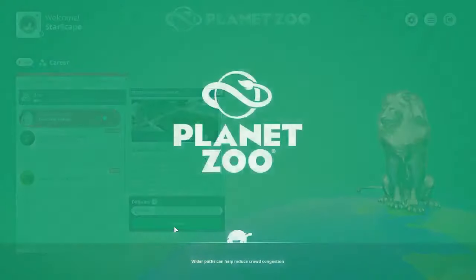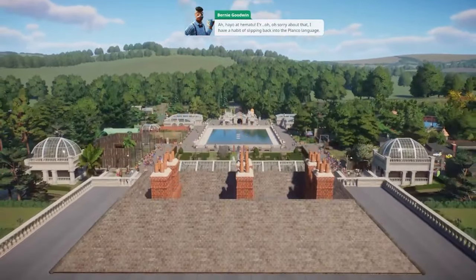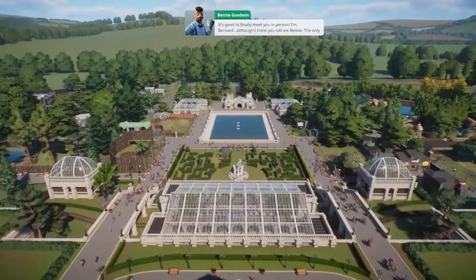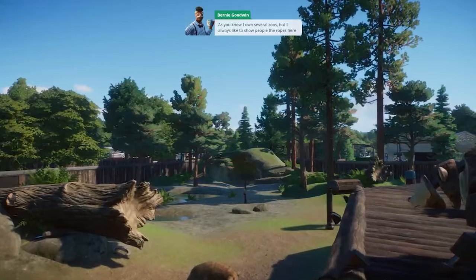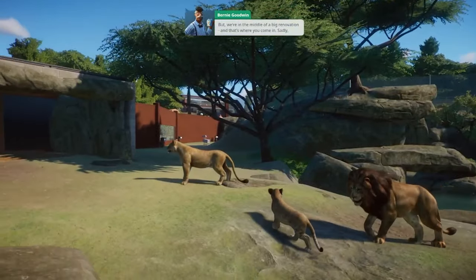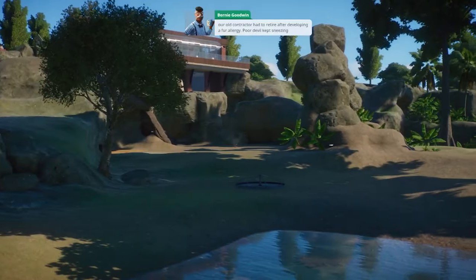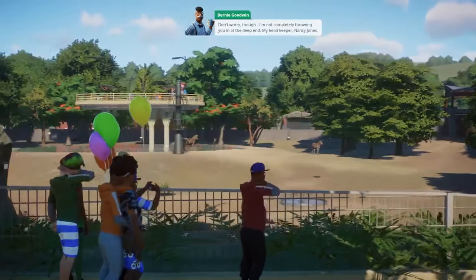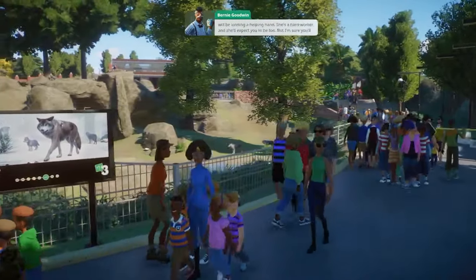We're going to start on easy difficulty and hit start. We meet Bernie, who introduces himself and explains the situation: he owns several zoos and always likes to show people the ropes. They're in the middle of a big renovation — their old contractor had to retire after developing a fur allergy and kept sneezing his dentures into the lion habitat. Bernie's head keeper Nancy Jones will be lending a helping hand.